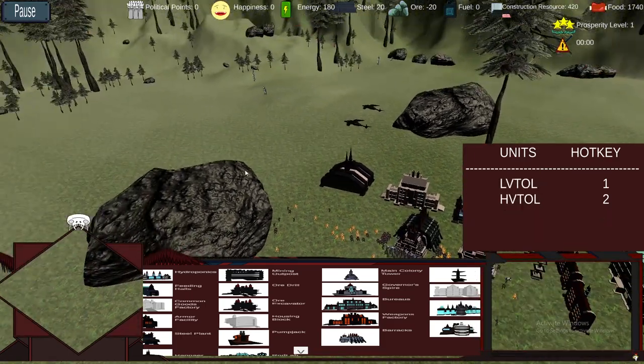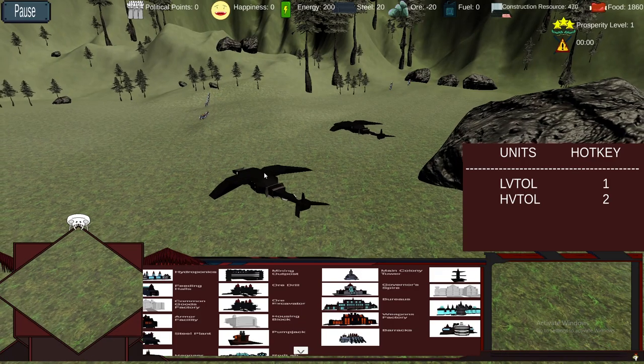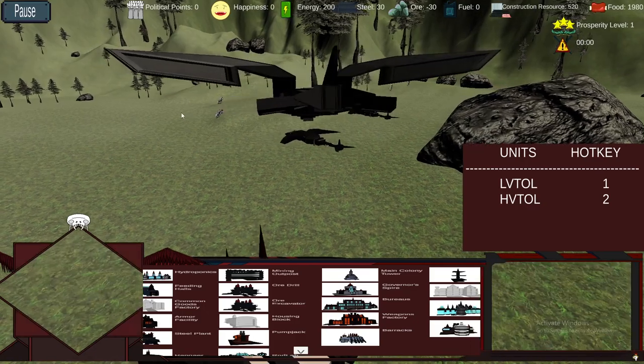Danger is represented by raids by rogue humans, rebels, and or pirates coming to raze the newly established city. The player must protect it with their own military forces.